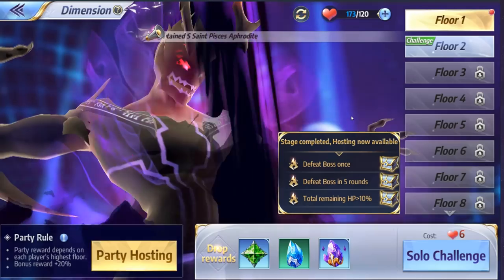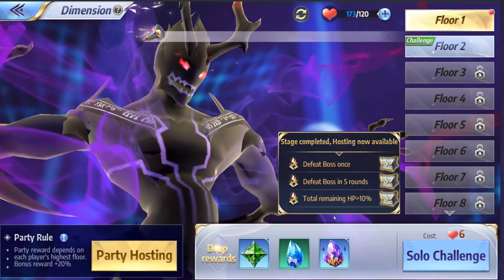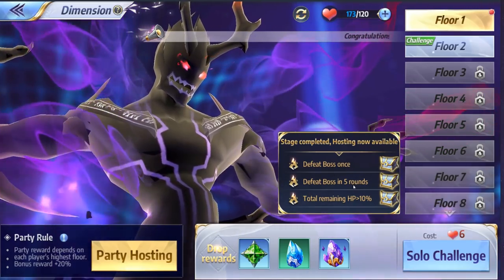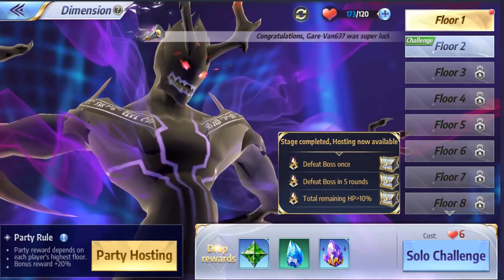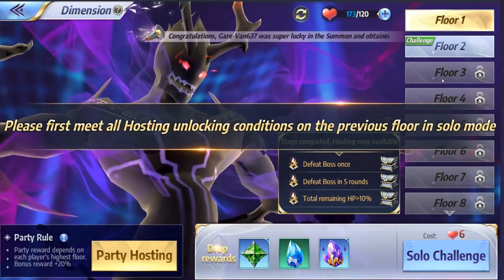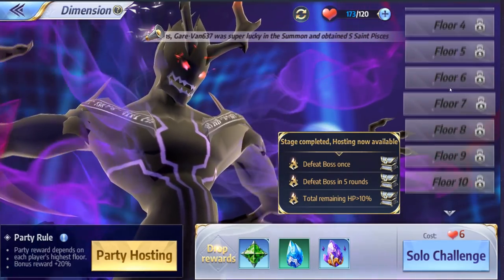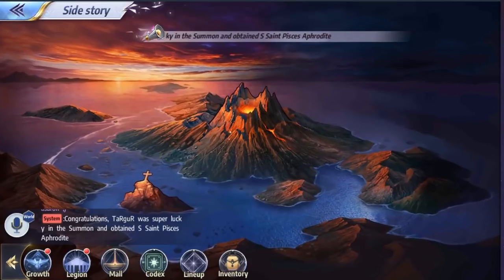Moving on, we have the Dimension. Just like in most hero collectors, you're going to need different types of resources to awaken your characters. When you awaken them, they get more and more powerful. There is a daily resource grind dedicated to awakening materials — same thing applies just like the EXP dungeon. Go up as far as you possibly can, and you can also do it in co-op as well.